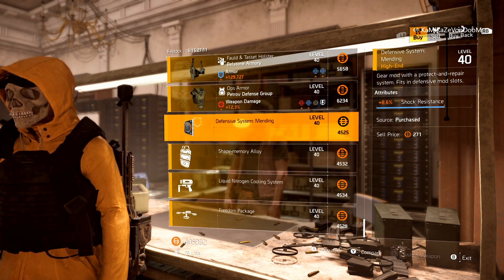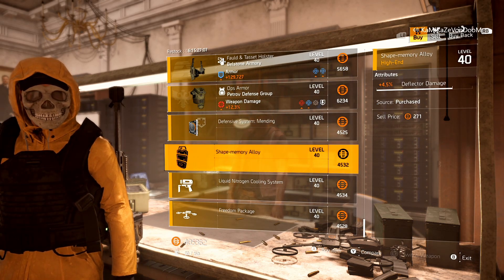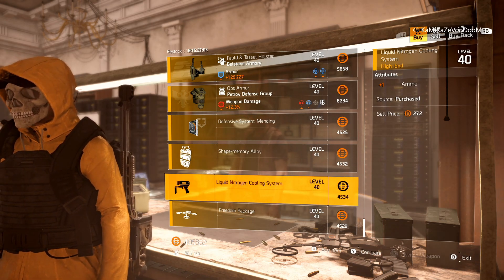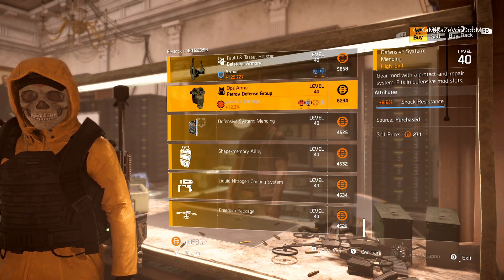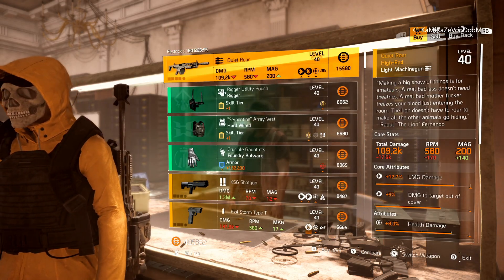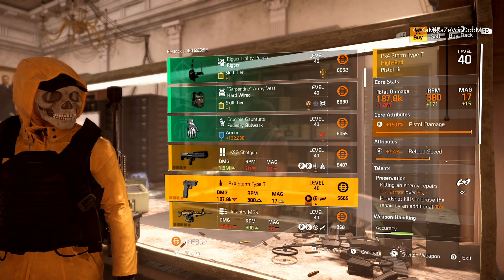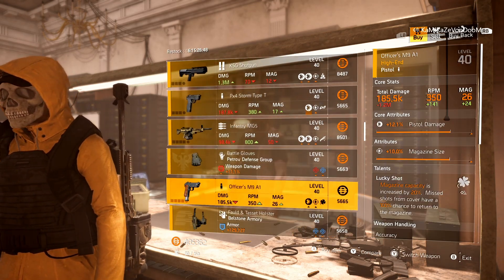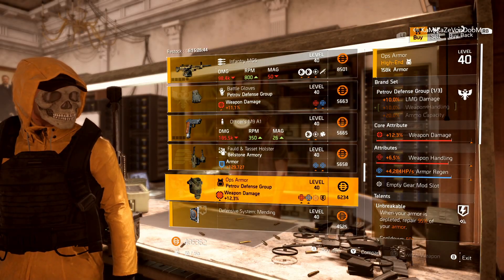Looking at the Clan vendor mods: shock resistance 8.6, shield deflector damage 4.5, chem launcher plus one ammo, and drone scan range 8.5. Must-buys from the Clan vendor: if you don't have max pistol damage, pick up the Storm Type-T and put it in your Recal Library. And the Petrov Chest Piece.